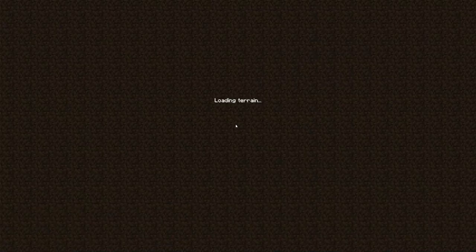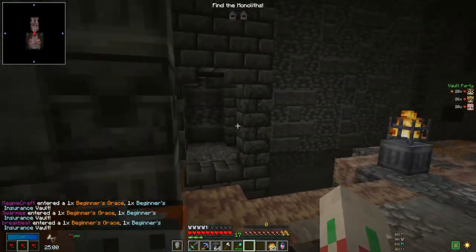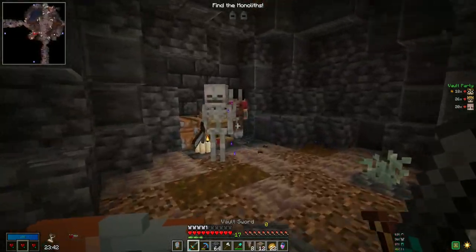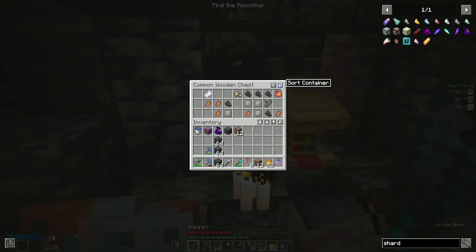It's co-op vault time! We're doing a co-op vault with our friends Swarmy and Breakbeat. This is not my favorite theme, but we only need two monoliths. And if you remember from episode one, I died in my first vault. So the goal today is to not die. We also want to just get some good loot together.